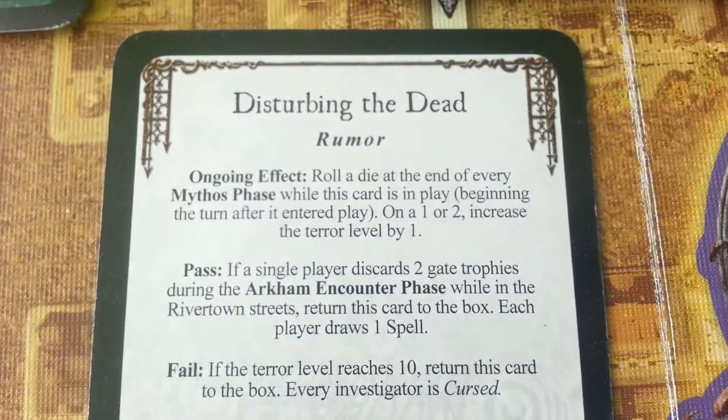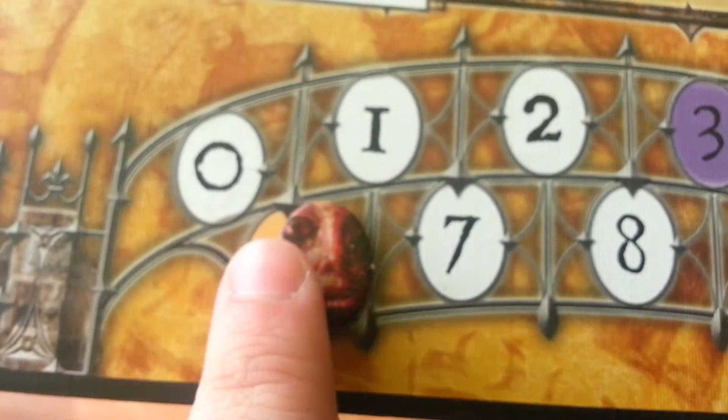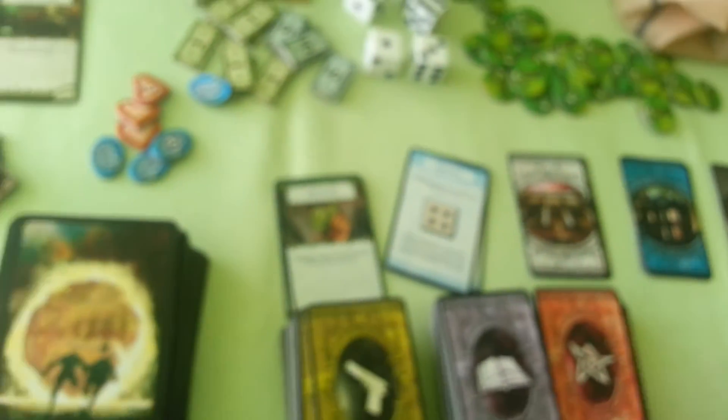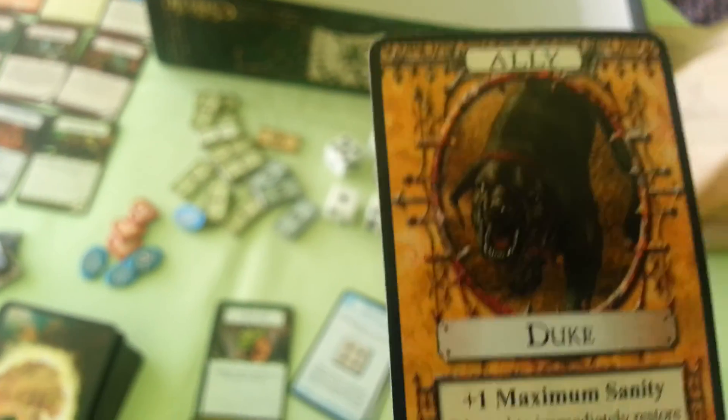We have the rumor and its ongoing effect: roll a die at the end of every mythos phase. On a 1 or 2, increase the terror level by 1. We roll a 2, so we increase the terror level by 1. Now we have to get rid of 1 Power Alice. We have 6, so we will throw a die — result is 3. Who is the next coward? It's Duke. And that's all for turn number 19.